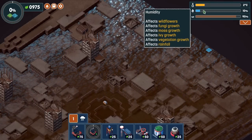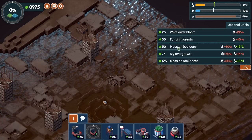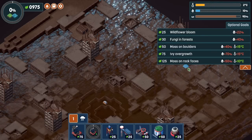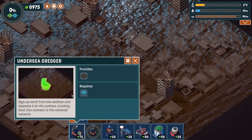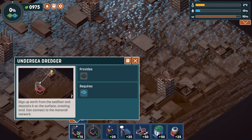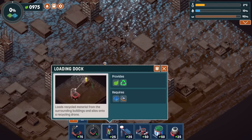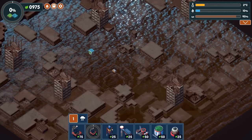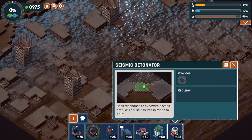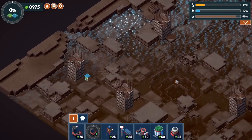Unexpected! We've got temperature, humidity, and geological stability readings. Optional goals include wildflower bloom, fungi in forests, moss on boulders, ivy overgrowth, and moss on rock faces - not too many optional goals compared to the polar region. Now, an undersea dredger digs earth from the seafloor and deposits it on the surface, creating land, and can connect to the monorail network. We need to recycle a fully used undersea dredger to unlock more things. There's also a loading dock for recycling, and a seismic detonator.